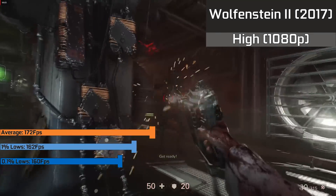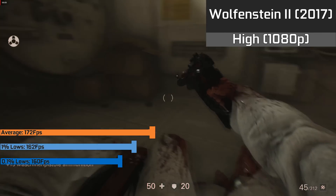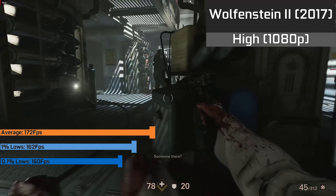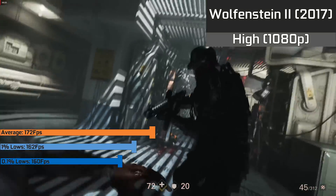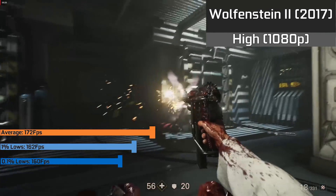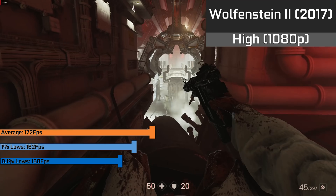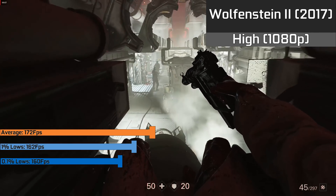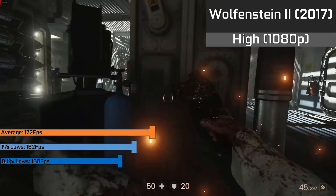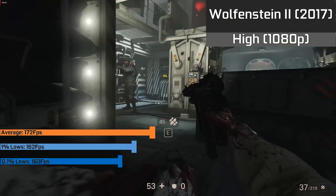Wolfenstein 2, with high settings enabled and TXAA disabled, yielded a remarkable 172 FPS on average. It didn't stray far from this throughout the entirety of the first level available in the demo, with 1% lows of 162 FPS and 0.1% lows down to 160 FPS. It's safe to experience this game on this processor, as it was extremely smooth. In later stages it may change, and the game is optimised for using a lot of cores, so starving it with only two cores and four threads is a bit limiting. However, you could definitely up the resolution to 4K, and as long as you aren't too harsh with CPU-based settings, you might be able to push a few options to ultra.